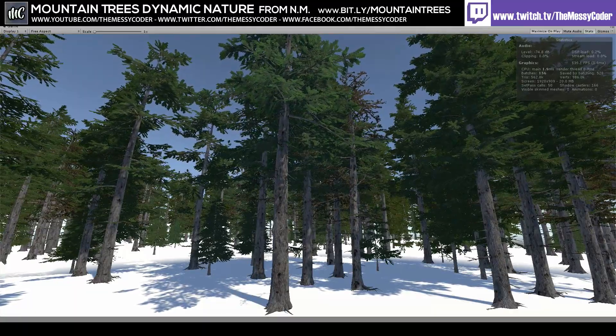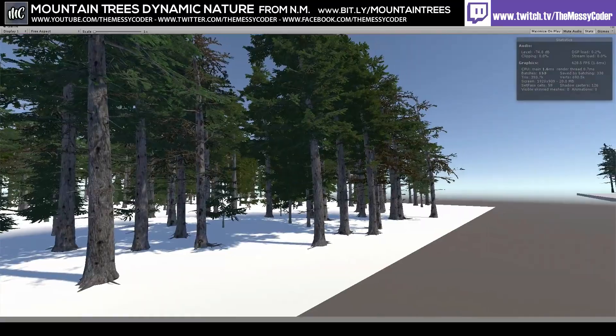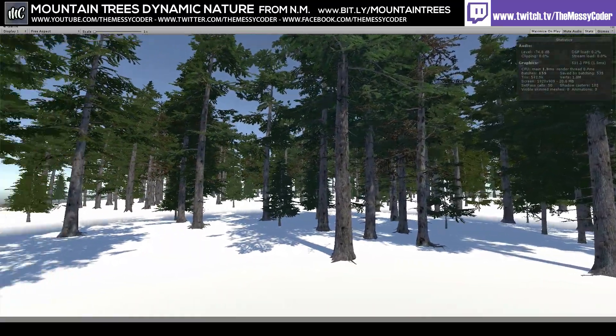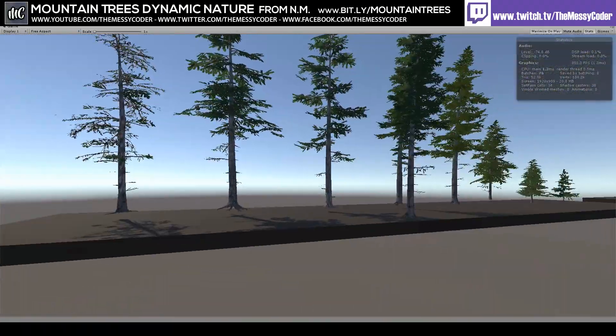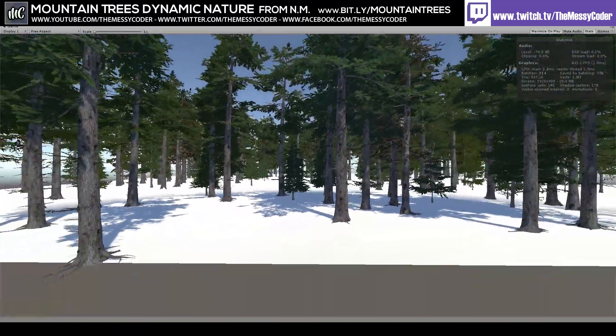Well done. It is 50% off - $10 on the Asset Store. Get it while you can, otherwise you're going to be paying the full price of $20. Well done, Nature Manufacturer. I wanted to find lots of problems with this pack and I could only find a couple of problems - not even a handful.